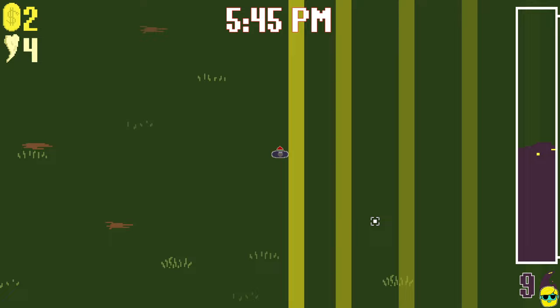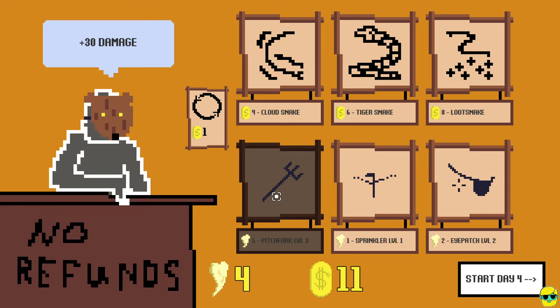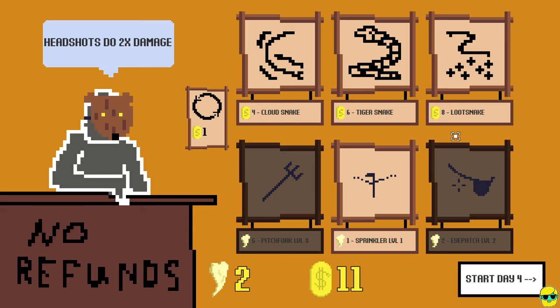We can't even afford the better pitchfork, but that's awesome. Sprays damaging water, and an eye patch for double damage. I'll buy the eye patch, and then loot snake - ooh, has 10,000 health but gives 30 oil. Oh boy. I'll try the tiger snake and regret it. Let's go.